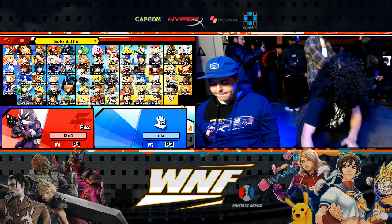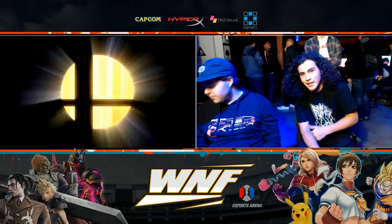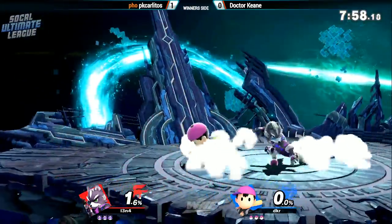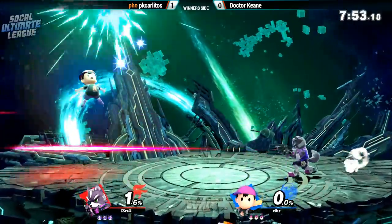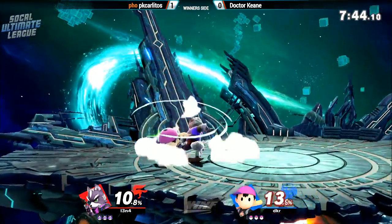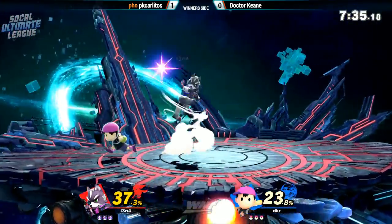It was blow for blow. Now we're seeing a counter-pick to FD. I thought maybe he'd pick a platform stage, but I guess he doesn't want Fox to do ladder combos or platform-extended combos. We didn't even know Dr. Keen had Ness unless he was trying out his Fox. And PK Carlitos — he's not playing as who his name suggests. I can't believe you pointed that out; I'm a little hurt now. He goes Wolf too — it's not playing like expected.